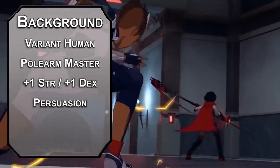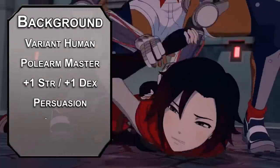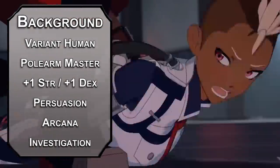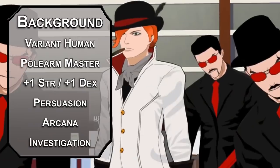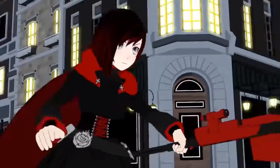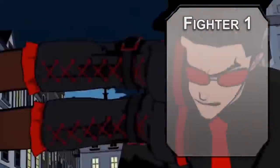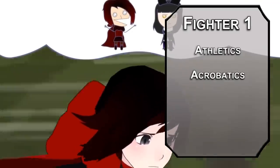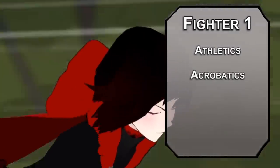Take Persuasion for your skill of choice, and build your own background for Arcana and Investigation — call it the gifted program kid. We'll kick things off as a Fighter. First level fighters can grab two skills from the fighter list: Athletics and Acrobatics are good skills for girls who carry giant weapons and swing them like they're jump ropes.